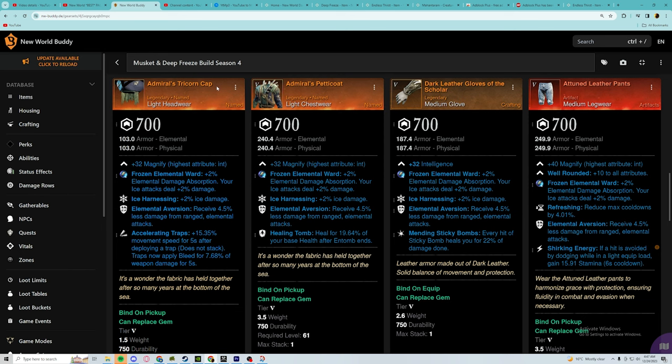Starting off with the hat, we are going to use the Admiral's Tricorn Cap, which drops from the Barnacles and Black Powder dungeon. You can also craft all of the Admiral's gear at the Gypsum Kiln if you have the Dense Mutator Materia. The Admiral's gear comes with Ice Harnessing and Elemental Aversion, and the third perk you want to put on it is Accelerating Traps. Accelerating Traps is not only a survivability increase but also a massive damage increase — traps now apply an 8 bleed for about five seconds, which is a free 40 weapon damage.